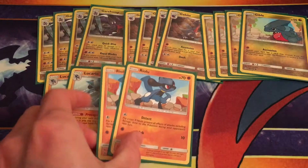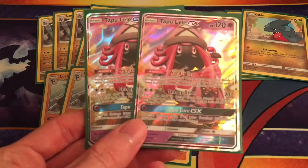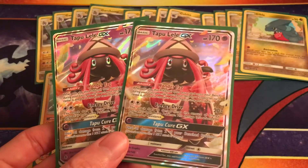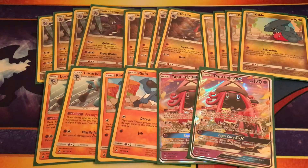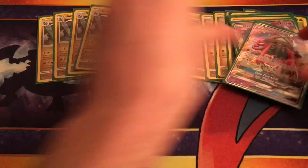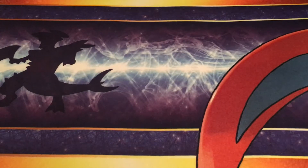We're just running a 2-2 line to get that guy up. The only other Pokémon we're running in the deck, because we've already got quite a few, are two Tapu Lele's. These can get us our Cynthias and pretty much any other supporter we want. Your turn one Bridgette or your Lele's are kind of what you're going for there. So that's your Pokémon lineup — pretty straightforward.